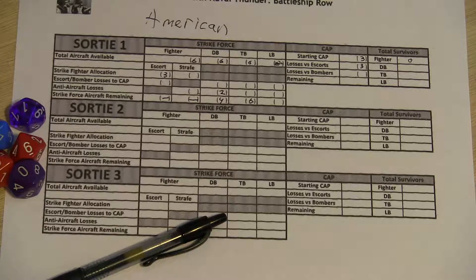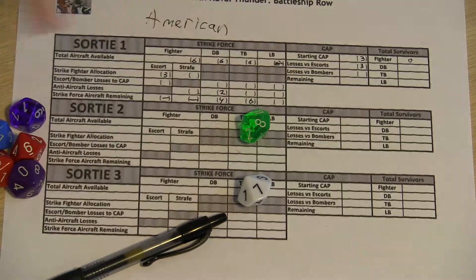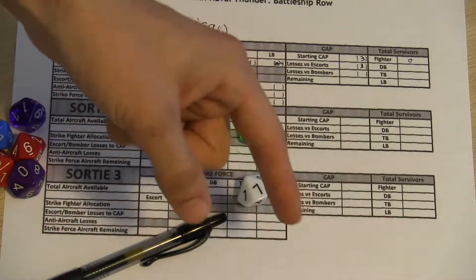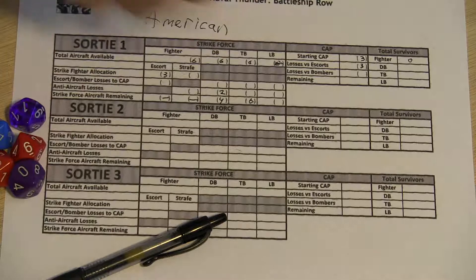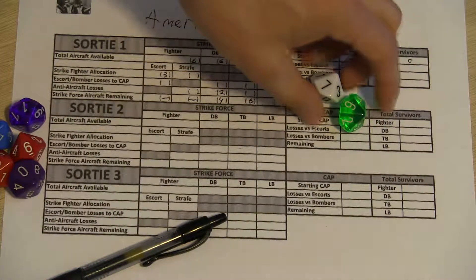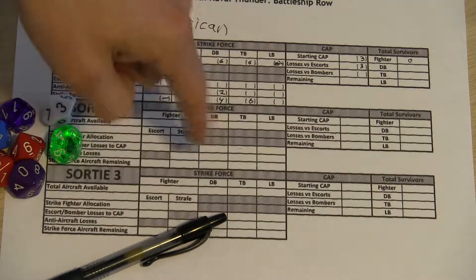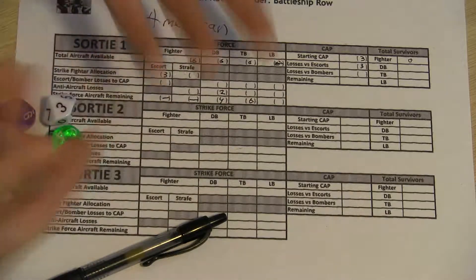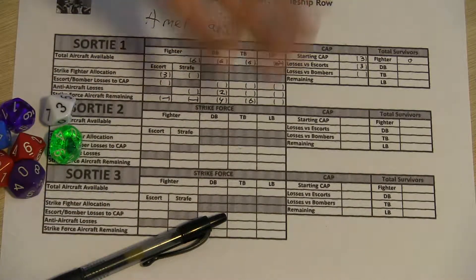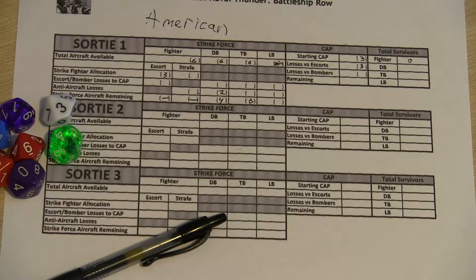We now roll for penetration against the secondary armor value of the carrier, which is three. Both penetrate, which means we do full damage — 10 points of damage each, for 20 points total. We then roll on the critical table: one result is a nine, the other is a 13. Any carrier that receives a single hit automatically loses one flight operation. If it runs out of flight operations, it can no longer launch or recover aircraft. The dive bombers inflicted 20 points of damage and reduced flight operations by two.